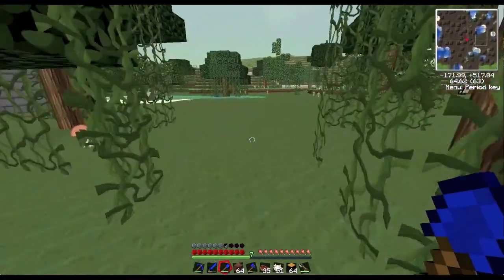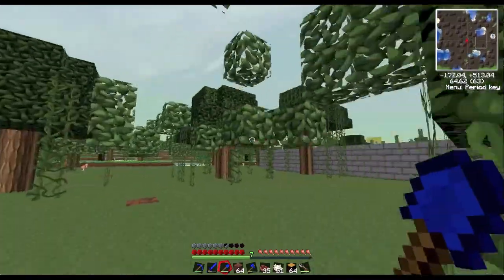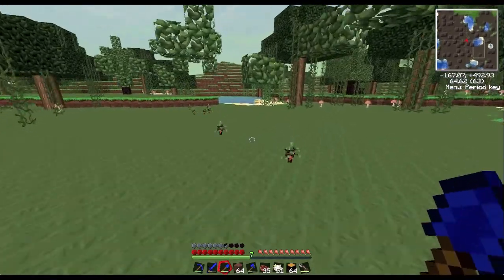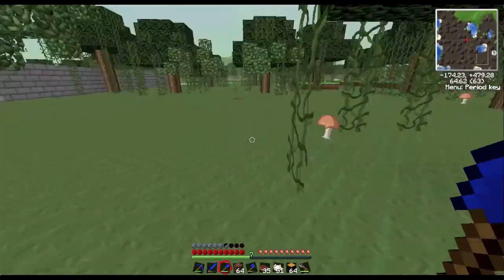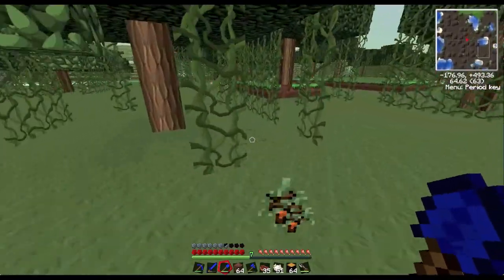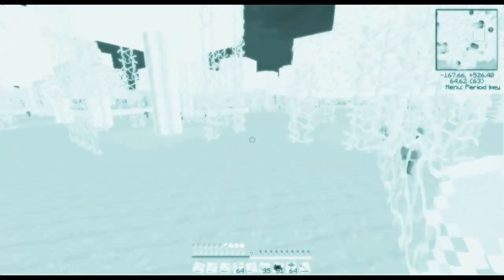We just got rid of all our cobblestone and I need that to make it. There's more coming up from the quarry though. I'll just take the diamond out of the slot. You can put more in the condenser. How high do we want this to be? Super high! Super high!